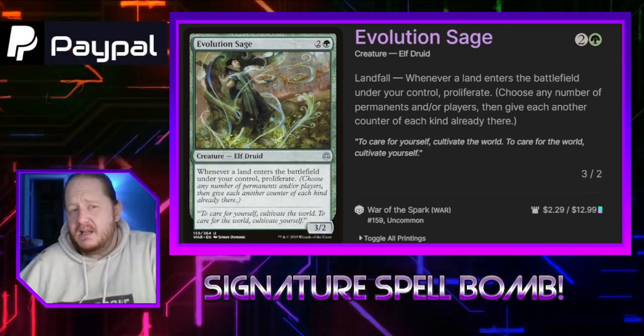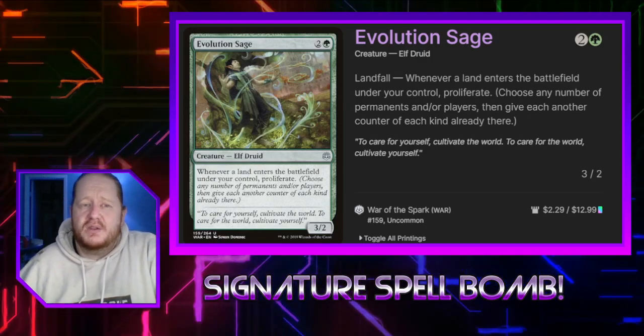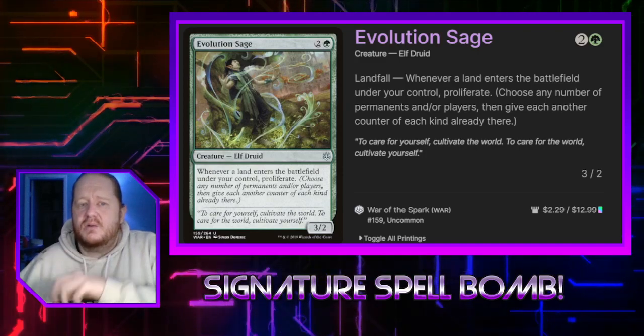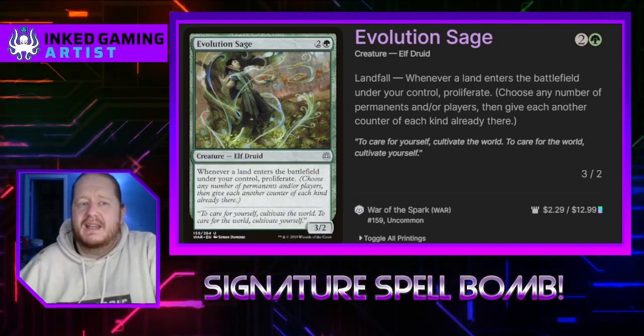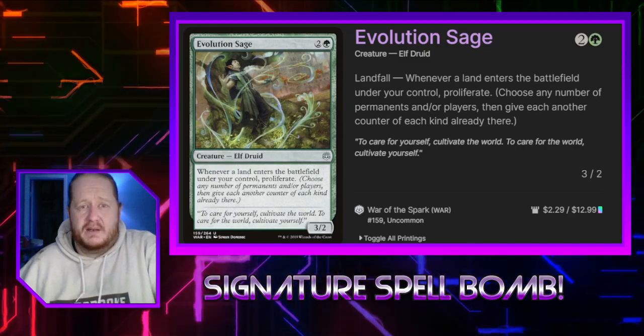That proliferate is really good with Ajani. I've had moments where I gain the 100 life and people decide they don't want to play anymore, which isn't great, but it does make that a win condition.